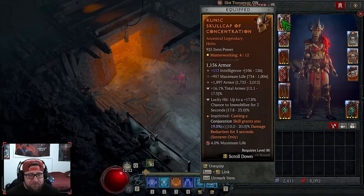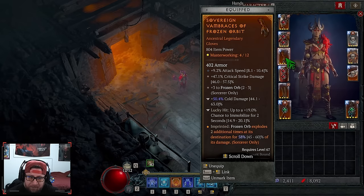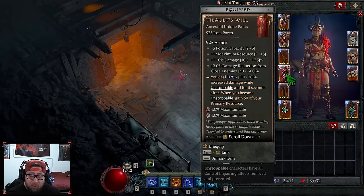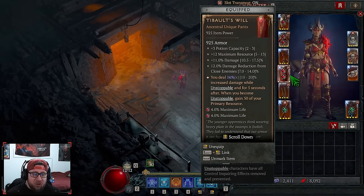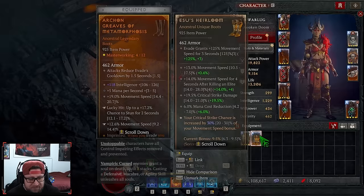Moving into our gear slots — we've got Concentration, which gives us 20% damage reduction when casting a skill, which is huge. We've got Raiment of the Infinite — super strong, when we teleport we pull in and destroy stuff. We've got Frozen Orbit in our gloves — super strong. And Tobalt's Will is a new addition at this stage. I've done four runs total farming Duriel and Andariel and gotten two uber uniques — including a Shako. Tobalt's Will is still best in slot even after the nerf from 40 down to 20; gaining 50 primary resource and 20 multiplicative damage is just nuts.